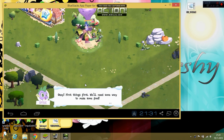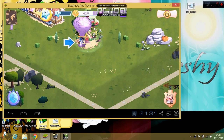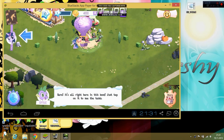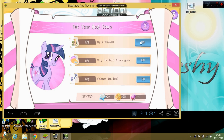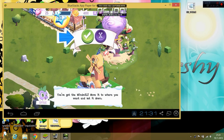Okay, first things first. How about a windmill? Spike, can you prepare? Sure. It's all right here in this book. Just tap on it to see the tasks. You've got the windmill.